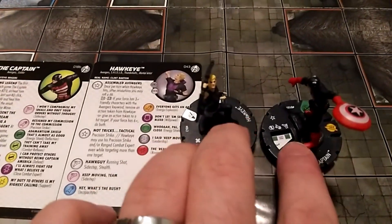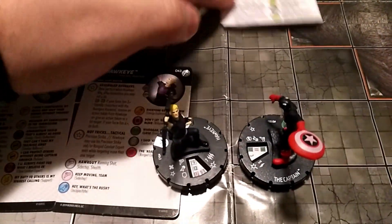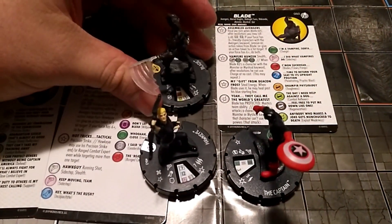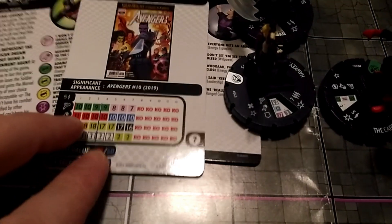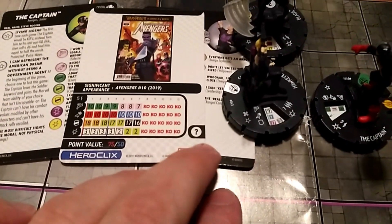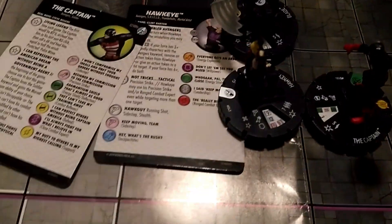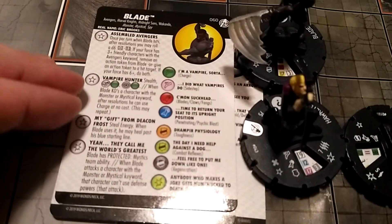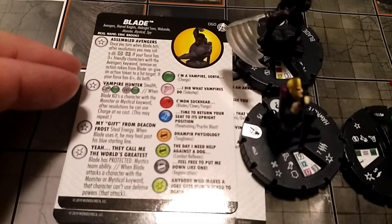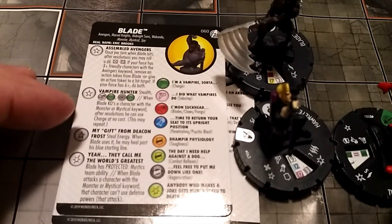If you don't know what the Sinister Syndicate team ability does: adjacent friendly characters with that team ability can share their attack values. So he's going to be borrowing Hawkeye's 12 attack, and the Captain has an 11 attack the entire dial that somebody else could borrow if anything were to happen to Hawkeye. To really put this into effect, we're going to use Blade, also from the Captain America and the Avengers set, on his 50-point line. He's a wild card, so he will also be able to copy the Sinister Syndicate team ability from the Captain and borrow the 12 attack from Hawkeye. He also has the Assembled Avengers trait, a trait that gives him Stealth and improved movement and targeting through hindering terrain, and when he KOs a character with a Monster or Mystical keyword, after resolutions he can use Charge at no cost — and this may repeat.